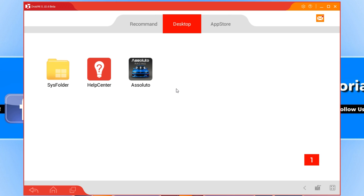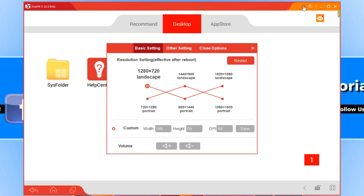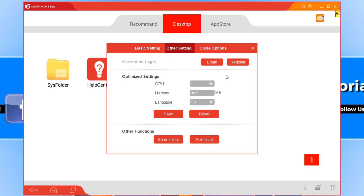Starting off in last place we have Droid 4X. If we go straight over to the settings, this Android emulator is currently only in beta. It did do good, but overall personally I think it failed against all the other five emulators. These are your basic settings. If we go across to the other settings you can change your CPU to 8, which is great — you can't actually do that in BlueStacks 3 and a couple of other emulators. We can also install an APK from our desktop instead of having to do it from the Play Store.